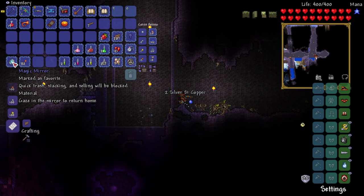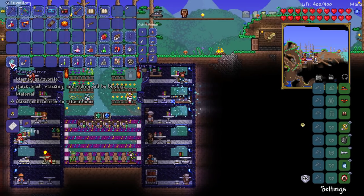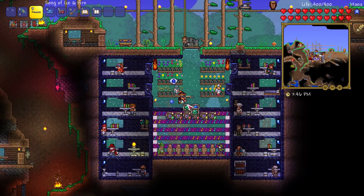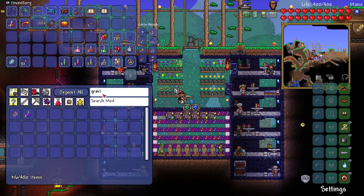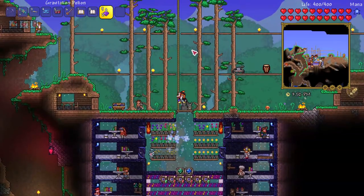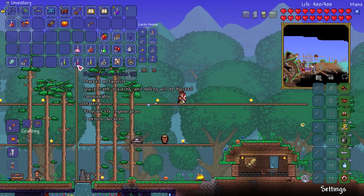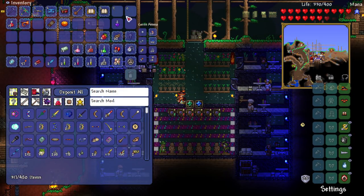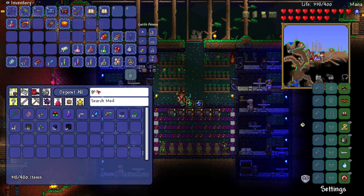There is something else I can make as well. I can now make a sky weapon — I can't remember what it's called, but I actually got some gravitation potions now. So I'm going to go find some sky islands and do our first boss fight up there. I'll also get all the ingredients for that new weapon. This weapon is called the Skyware Loot — actually, I need that grav potion, so I'm going to grab that back.